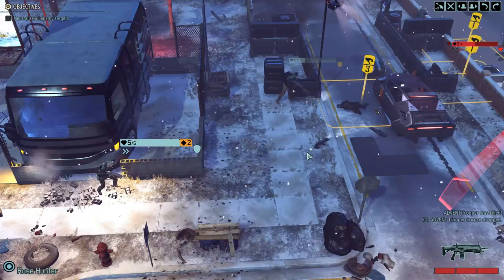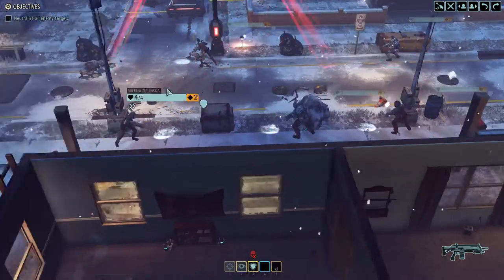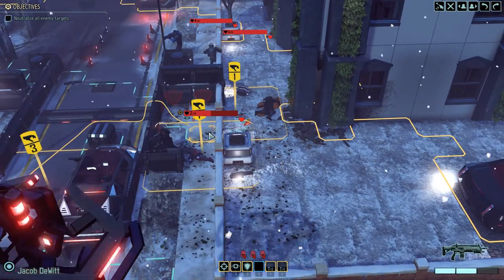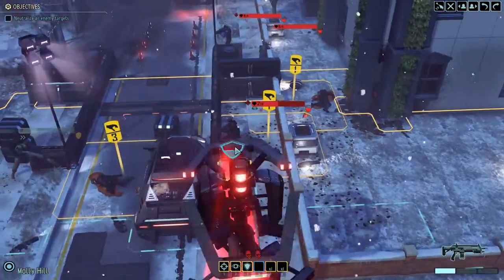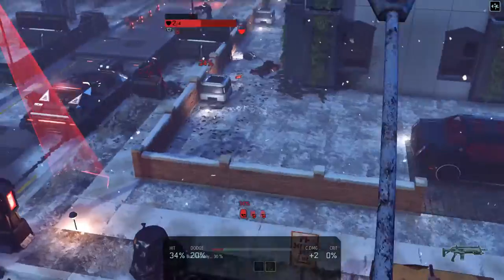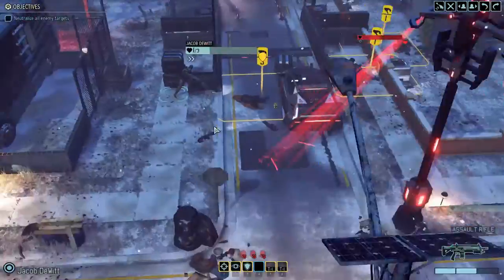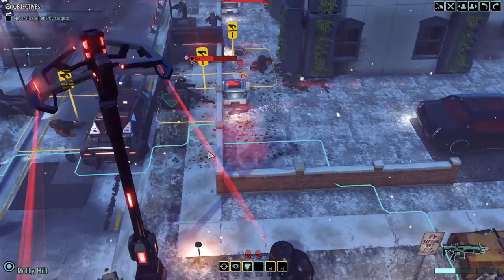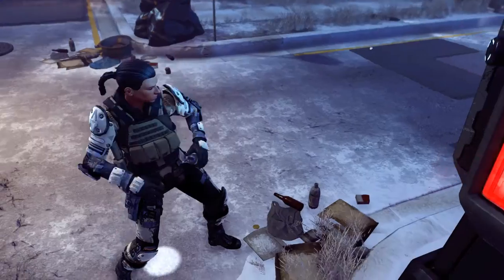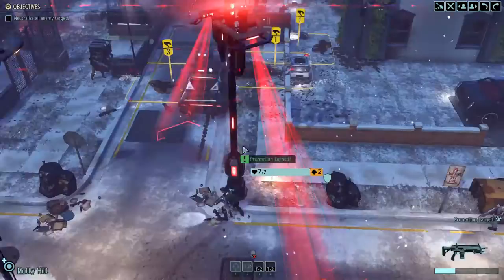We need to get rid of the overwatch character. 75% shot — she's still on high cover, let's take it. Four damage and that kills him — excellent. We need to see if we can get that loot. I'm not entirely sure we can pull that off — we'd leave ourselves in a horrible flanked position. The only character still in overwatch needs to go. He's pretty hard to hit. This would be a good opportunity to throw another grenade with Molly Hill — she's in high cover, a safe position. Let's grenade him. Two damage — he's dead, his overwatch is removed.